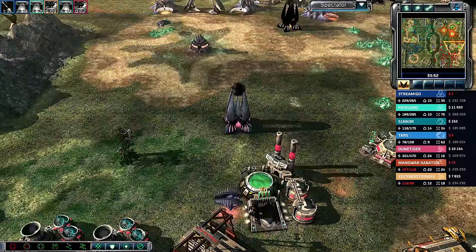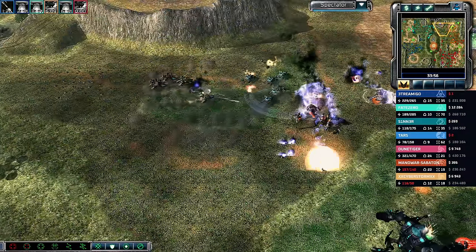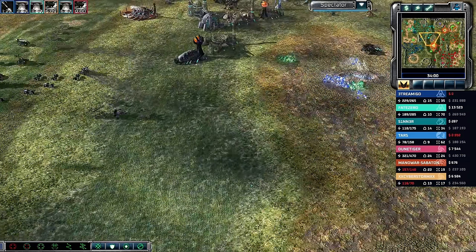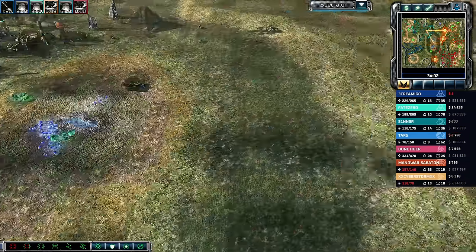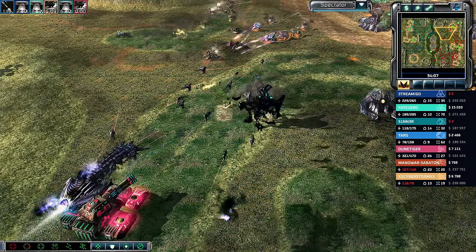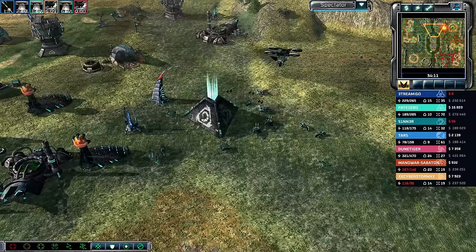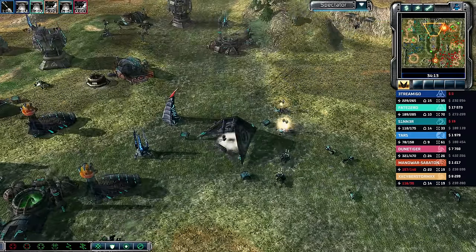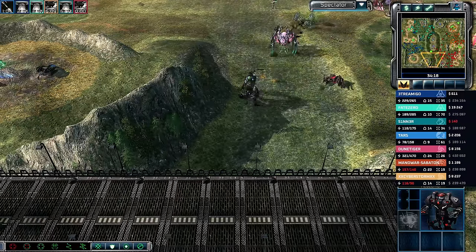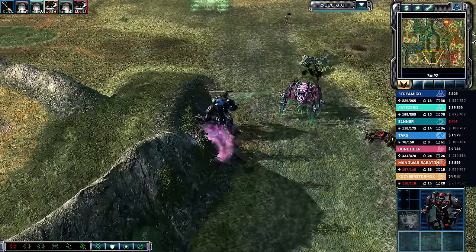Shadow teams moving in — four seconds for Dune Tiger's Rift Generator. So many potential targets. Shockwave artillery fires off and lands on top of the Redeemer — the Redeemer finally goes down. One of these stealthed Redeemers actually does fall. Dune Tiger has his Rift Generator ready and tries to chase the Redeemer in the south. There is so much stealth from these Nod players.